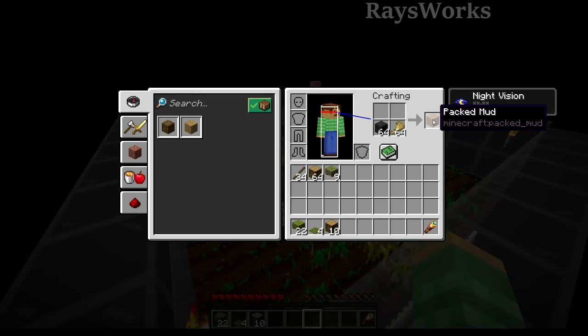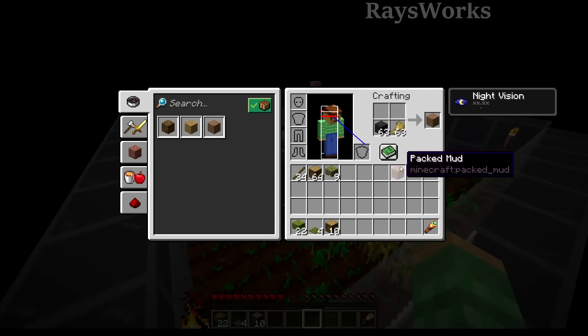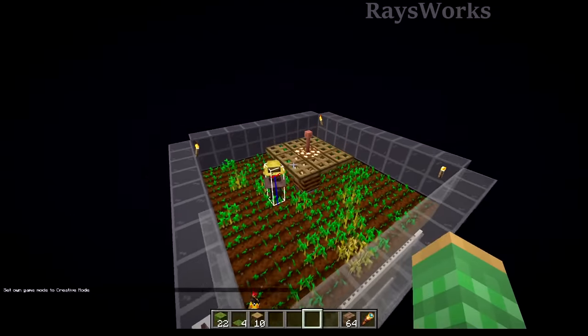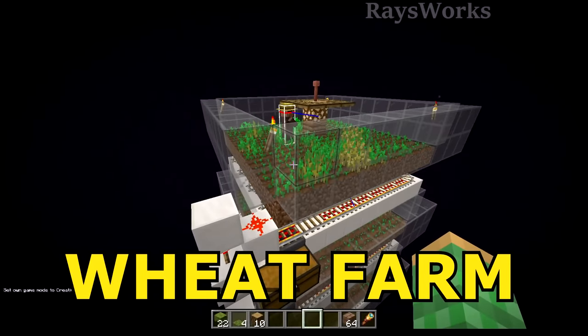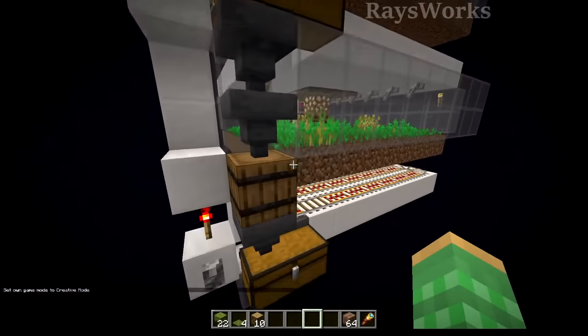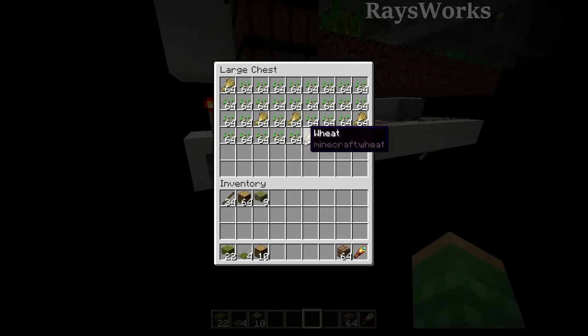In order to get packed mud, you craft mud with wheat. The packed mud is used to get mud bricks. I designed a simple wheat farm that collects wheat off of villagers, puts it all into a chest, with an on-and-off switch for all the minecarts.